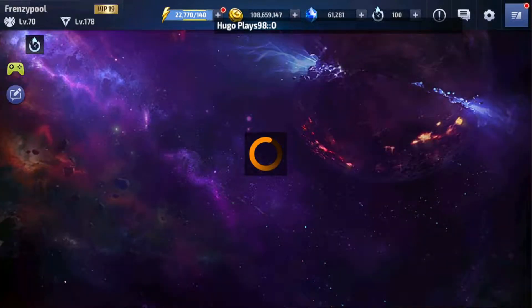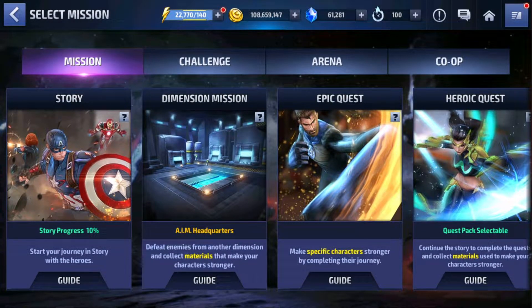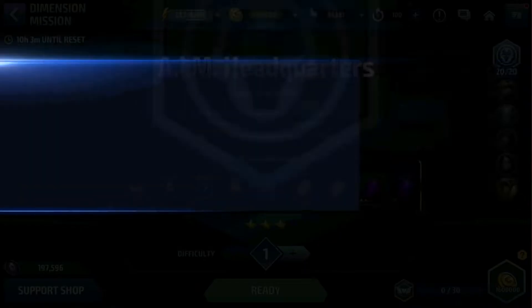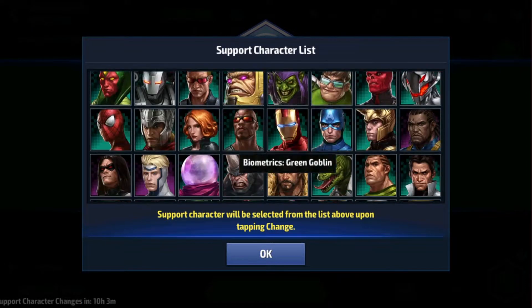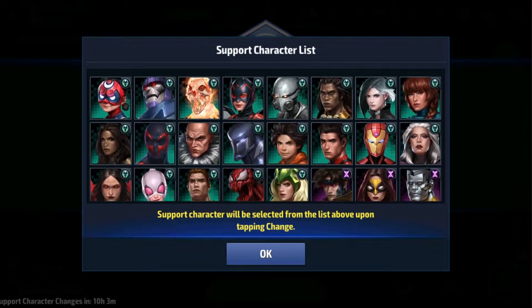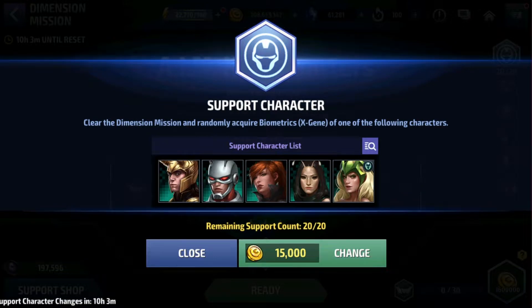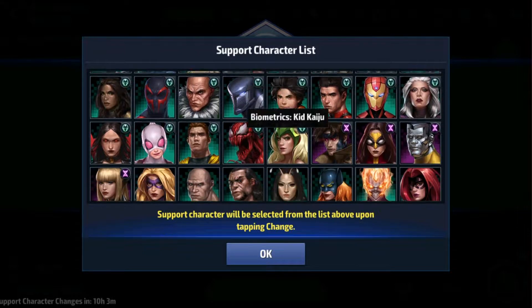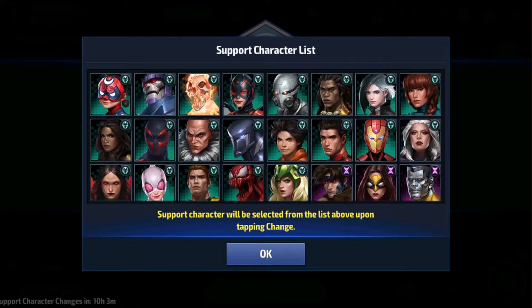The other change is in the dimension missions. Now when we go into the dimension missions, we have the support character images on the right side. This is a really good move because we get to see what biometrics we will be receiving — including the fifth icon of the premium character bio. As we click on the support character list, the list is now more wide. You can see more characters. I checked for any new additions but it's just the same character list with no new premium characters added.